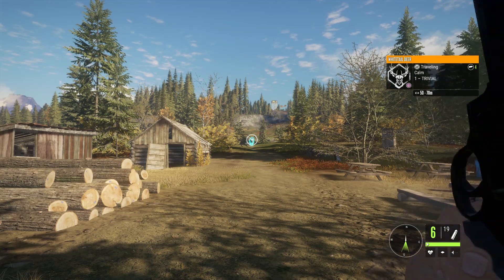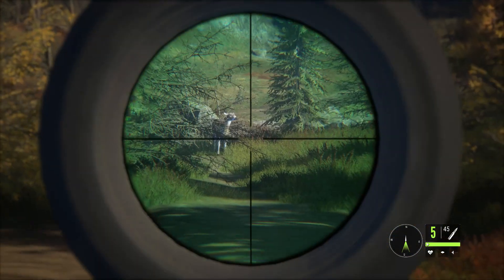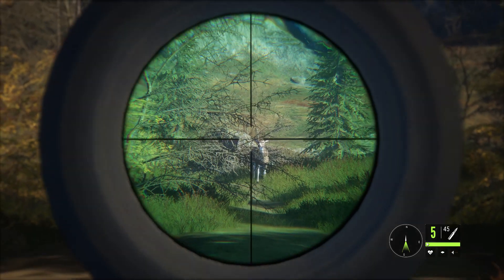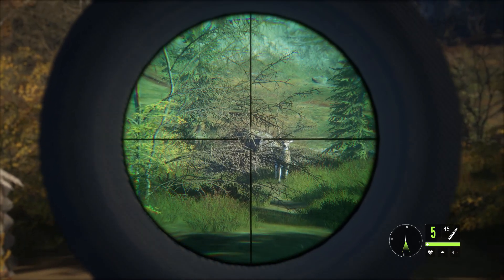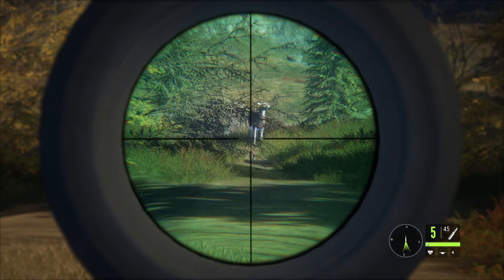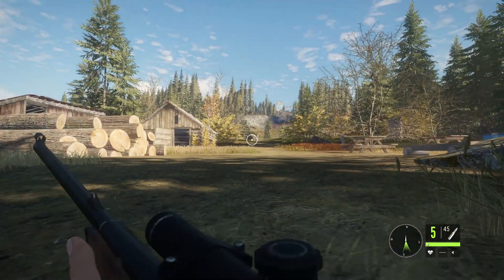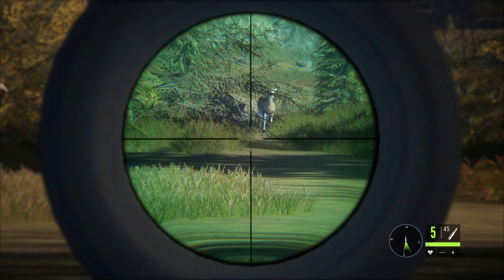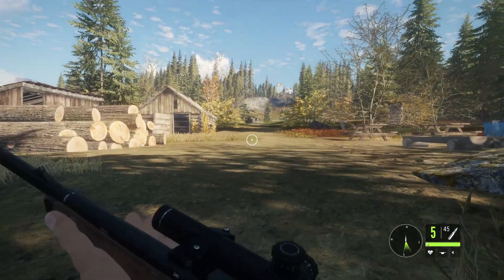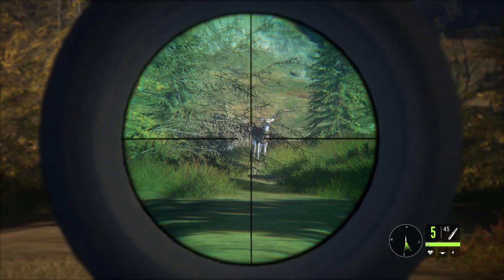Let's scroll over to our rifle. Holding down aim and zooming in, we can see our wobble — it's almost going the full height of the deer. To reduce that, go into medium crouch. Look at how our wobble has slightly decreased. Now to decrease it even further, we can go into prone, and here it is even less exaggerated. To use this wobble to our advantage, we hold our breath — let's see what happens when we hold our breath.